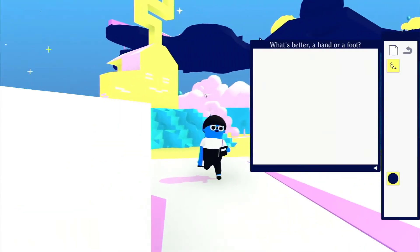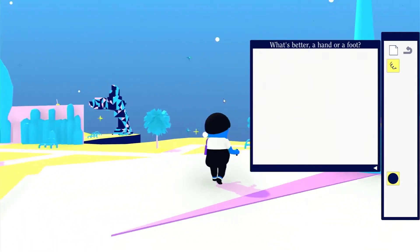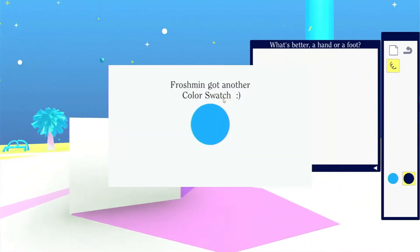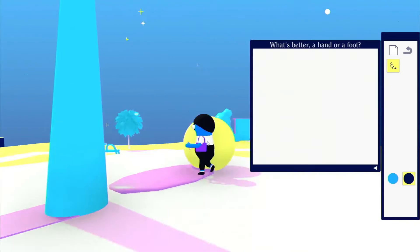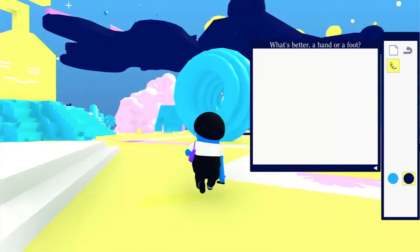You play as this bowl-cut student who waddles around the campus finding colors to paint with and different brushes to make your art. There are a few platforms that you can walk around on, and a lot of abstract creative things scattered all over this game to draw inspiration from. The game gives you an art prompt, and you set out to go draw what that prompt inspires you to draw. So it's a platformer walk-around game with a drawing window attached.